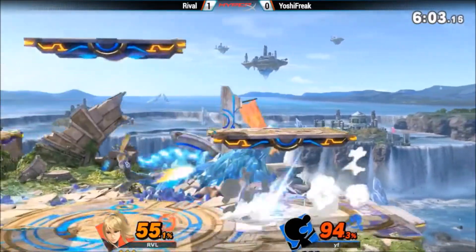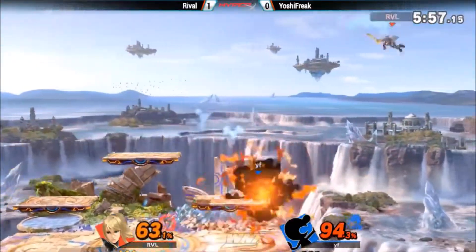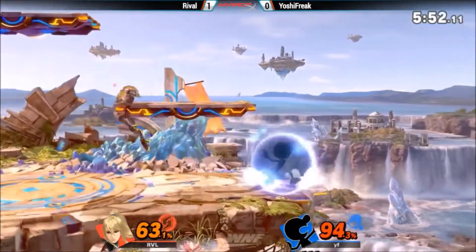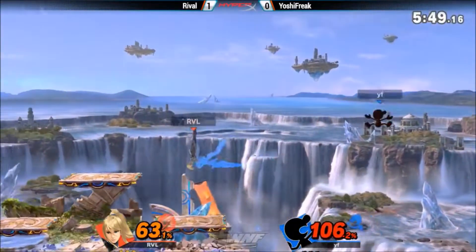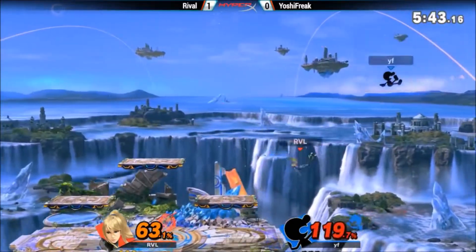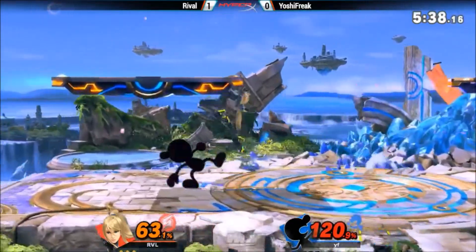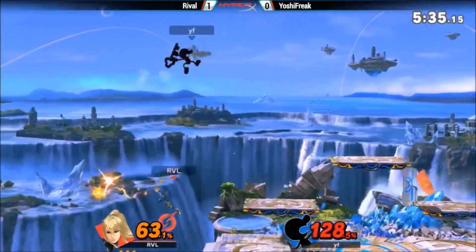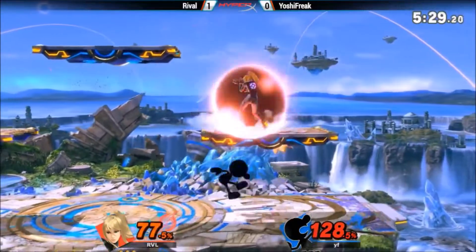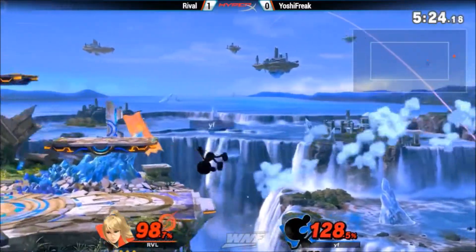Yoshi Freak has opted to recover high almost every time he gets knocked off stage. It's not that unsafe with Game & Watch, because he can fall down really quick or throw out that new forward air bomb too, to make his high landing pretty safe. You gotta watch out for that new directional air dodge when you're trying to trap people landing. Pressuring the shield, keeping him in a really rough spot — now he has him at the ledge.